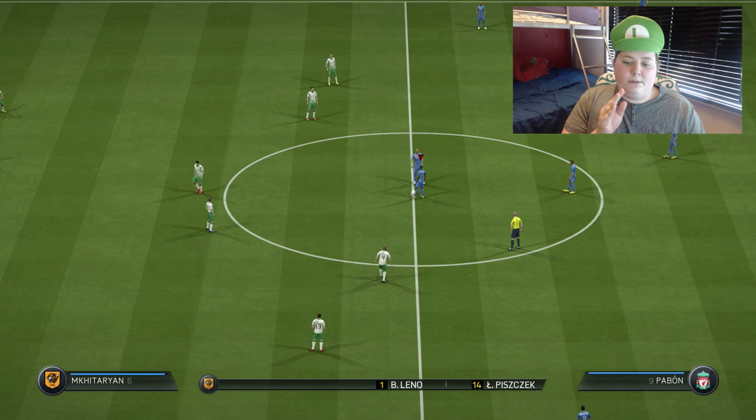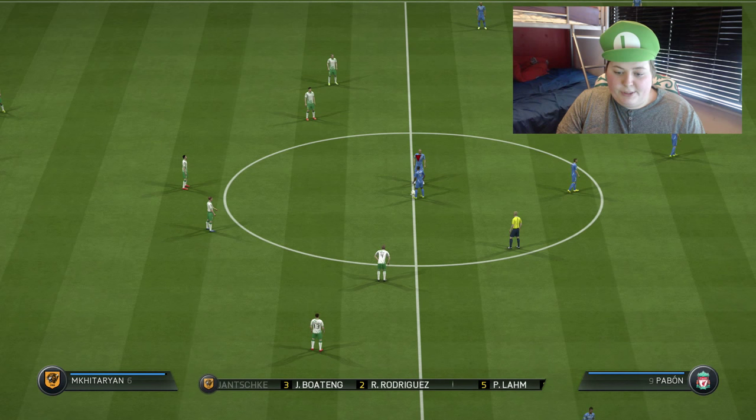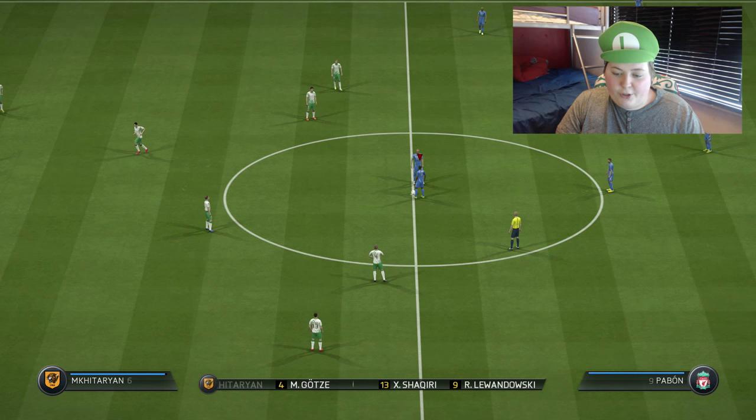I didn't even see what his team was. I can see at the bottom: Leno, Pique, Janski, Boateng, Rodriguez, Long, Mkhitaryan, Goze, Shaqiri, Lewandowski, Robben. He's playing 4-3-3. Right, let's go.